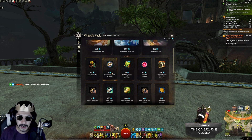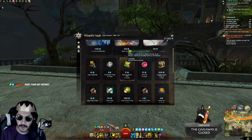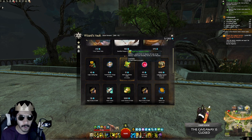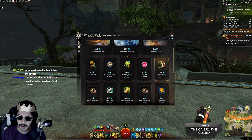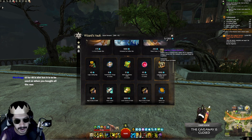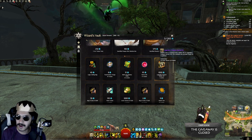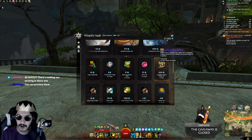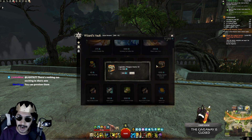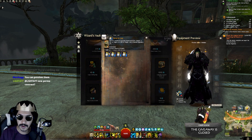Other rewards include transmutation charges and the Black Lion Mastery Coffer, which contains a random Elixir of Mastery for one of the mastery regions — that's actually very helpful. There are also revive orbs, and the Legendary Starter Kit, which costs 1,000 Astral Acclaim. I'm glad it's expensive because it's a very significant item — double-click to choose from a select list of legendary weapon starter kits, and all contents are account-bound on acquisition.